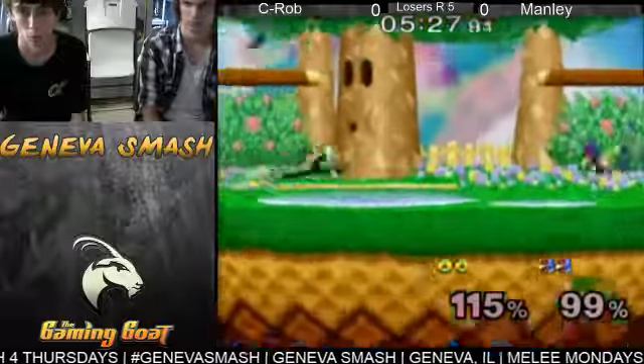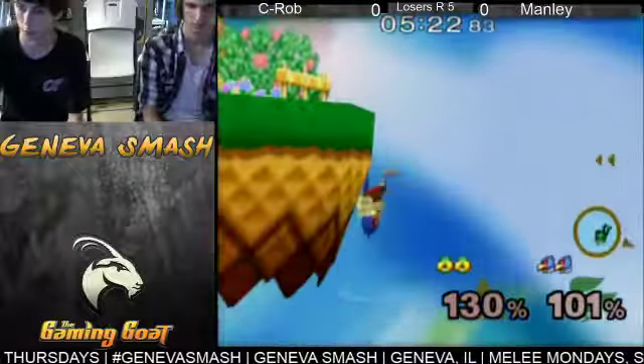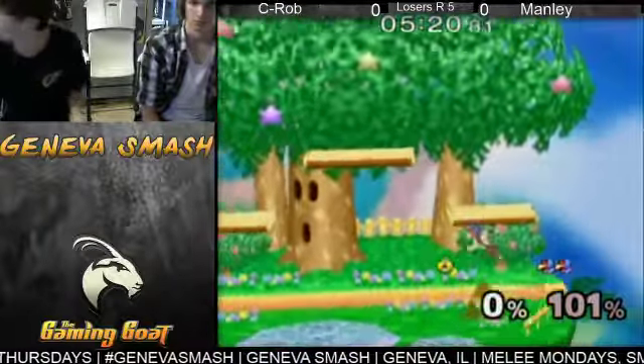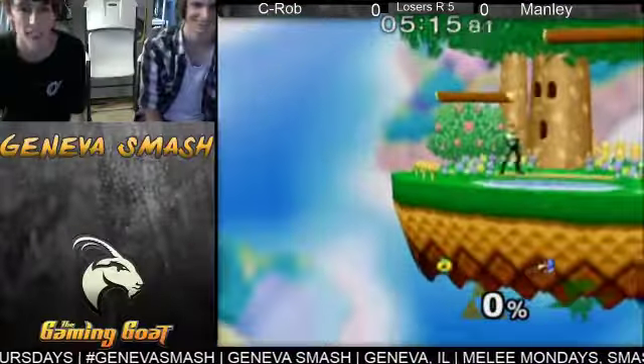We definitely see C-Rob mixing it up a little bit in neutral, playing a lot more safe and not always committing to certain options. Nice forward air, and that'll do it.